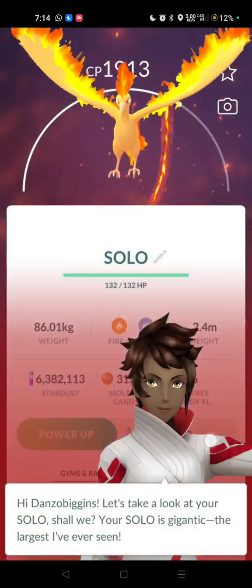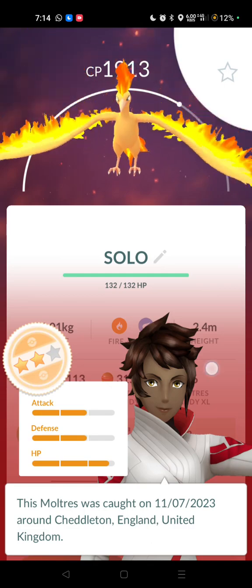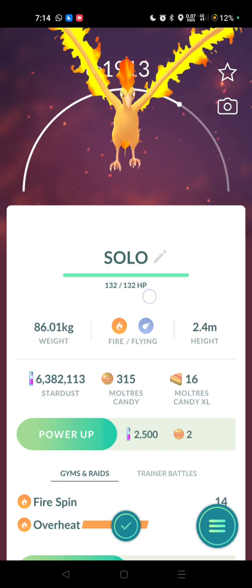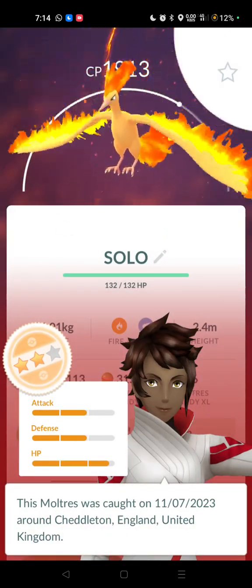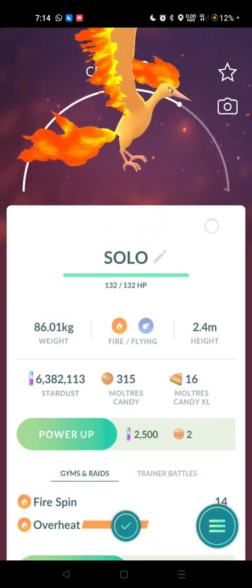1913 — two star, pretty rubbish. But we've soloed it, and it will always stay in my Pokémon storage. Named 'Solo' — unfortunately it's not very good, but it will remain there just as a unique memento.